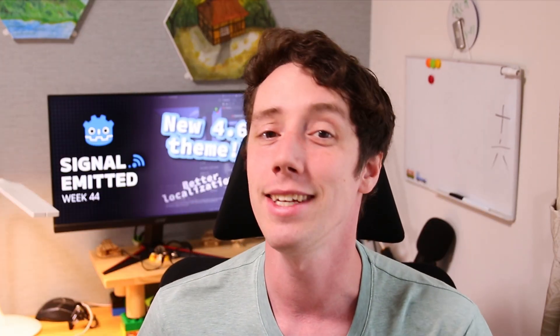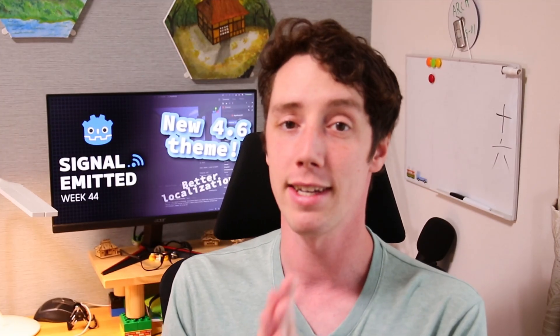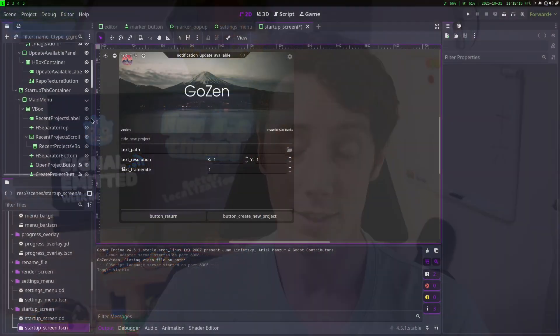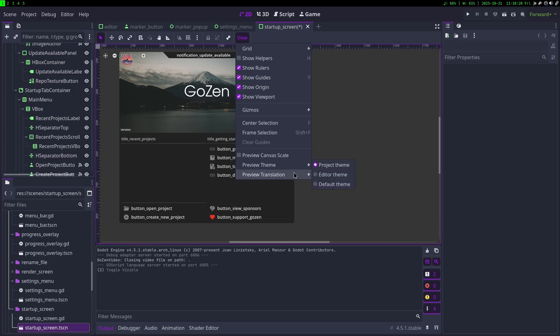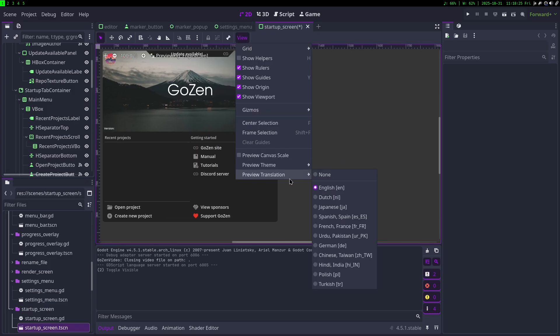It's time for tip of the week. Did you know that since the recent 4.5 release, you can easily preview your translations without having to run the project? Just click on View, then Preview Translations, and select any of the languages you have for your project. By the way, the project you're seeing on screen right now is Kozen, my video editor which I'm making with Godot.